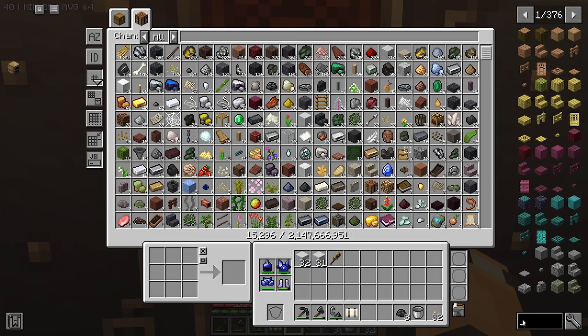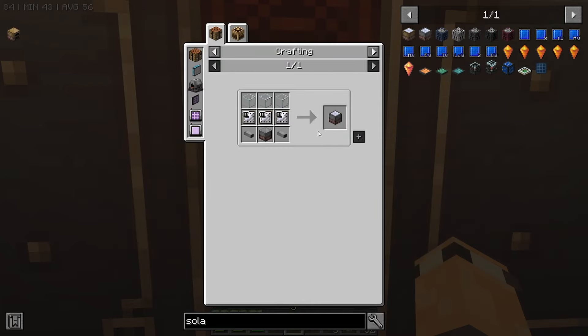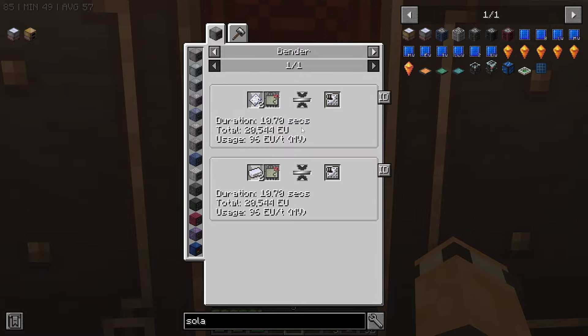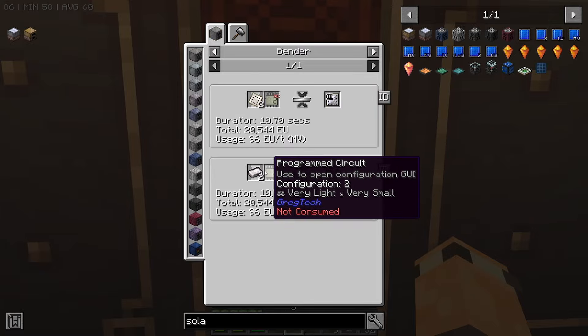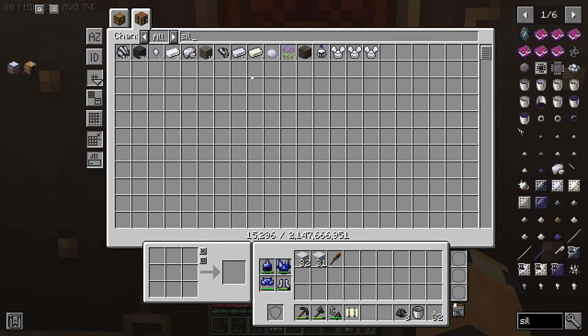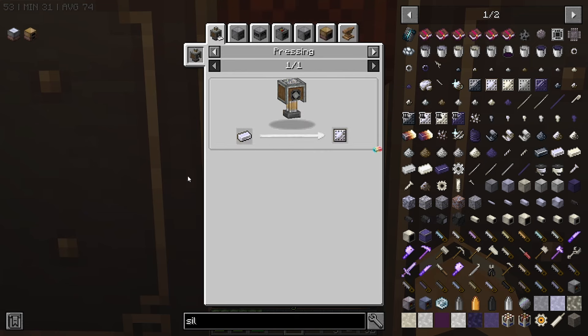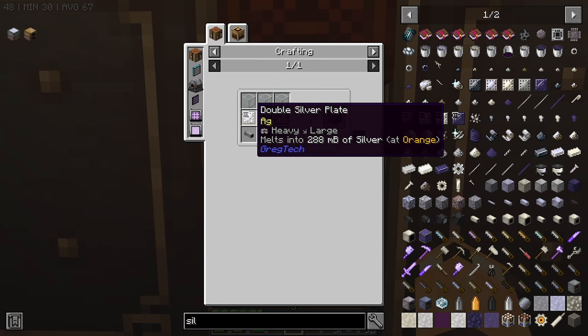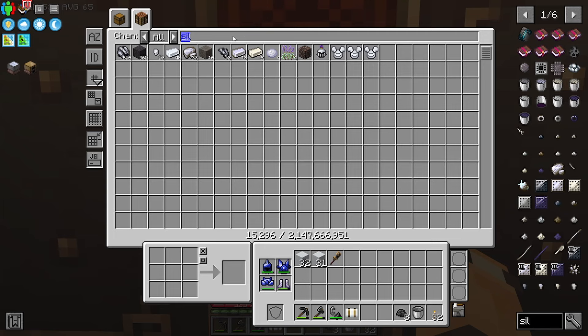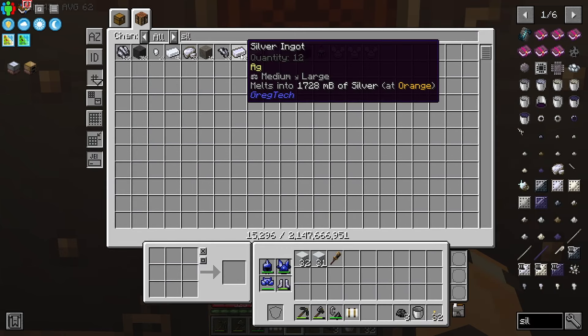I wanted to make the automated steam creator thing — so, solar. For that one, we need double... oh my goodness, I forgot about this. How do we get silver? Have we got any silver? Oh, we've got loads of silver. What am I talking about? Remember, we've got loads of this native silver. Sweet, okay. We can bonk it, but we don't have a bonker set up. Okay, and how many do we need? One, two, three, four, five, six. Okay. So half of these.